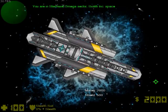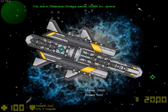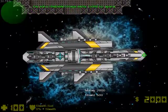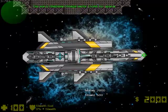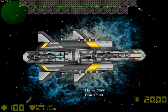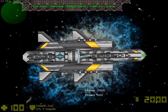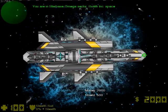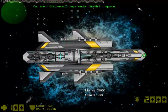It moves really slowly, as you can see by the trade lane rings. In the future, it will have insane firepower, immense shields, and armor — it's going to be very hard to kill. Also, it can carry other ships in its docking bay. I don't think I'll be able to show that right now, but when I film the next co-op video, I'll surely show that.